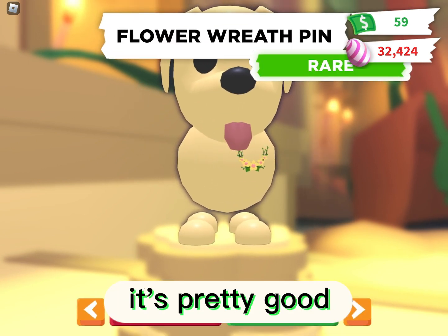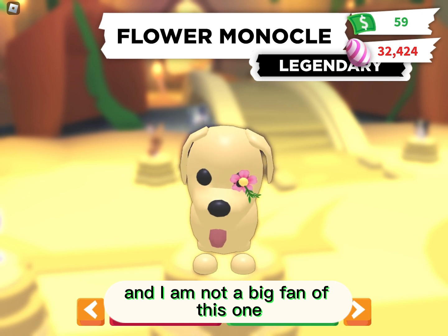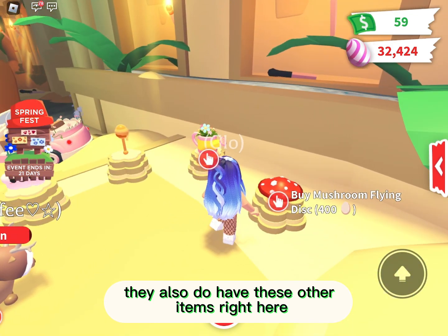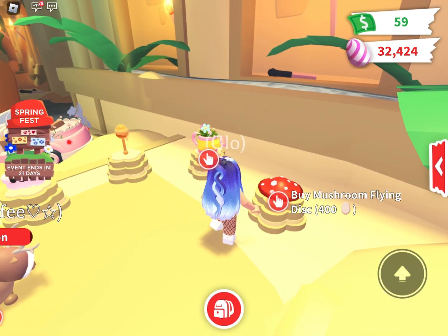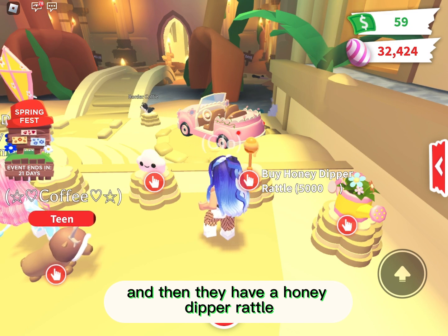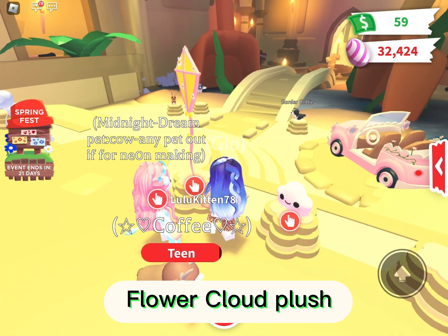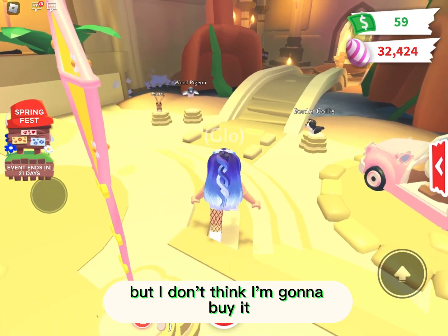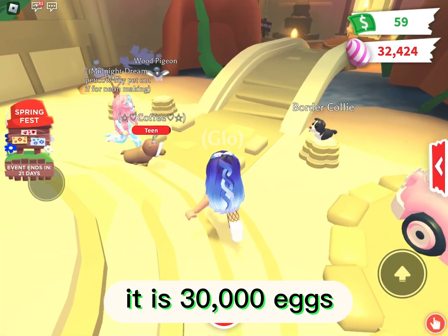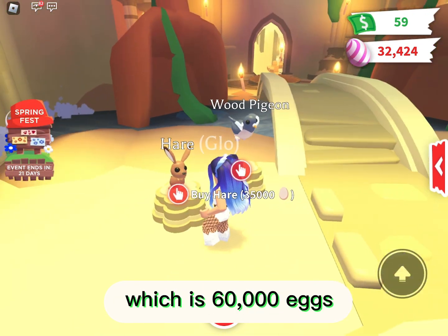They also have a flower heart pin, and then one that I am not a big fan of because who wants a flower on their eye. They also have a mushroom flying disc, a water pell leash, a honey dipper rattle which is so cute, and a flower cloud plush. There's also a kite, and a daisy mobile which is 30,000 eggs.